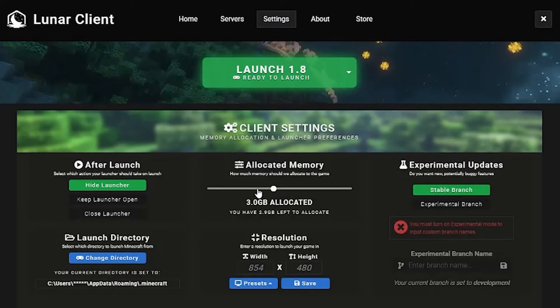So the next thing is allocated memory. If this is really low I would advise you to up it. I would recommend at least 3GB to allocate to Lunar Client because you do need quite a bit of memory to run Minecraft properly. However, only allocate a good amount, which is around 3GB.